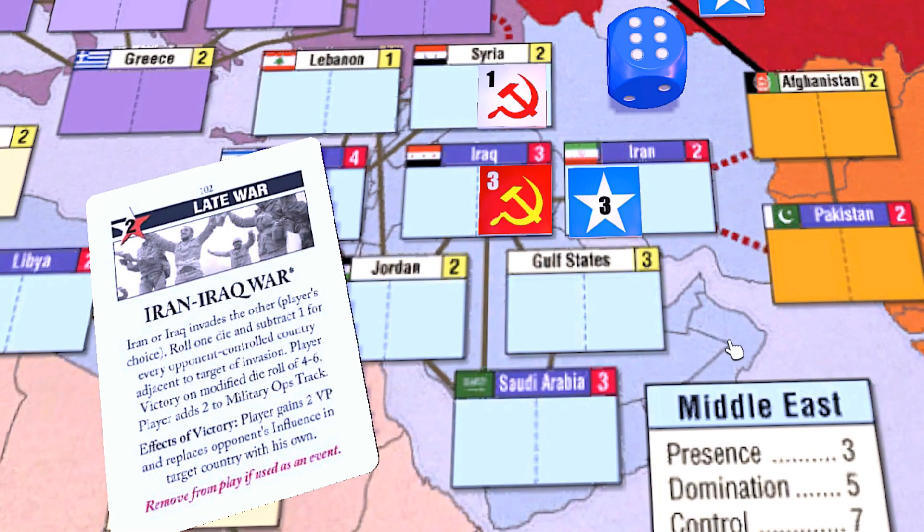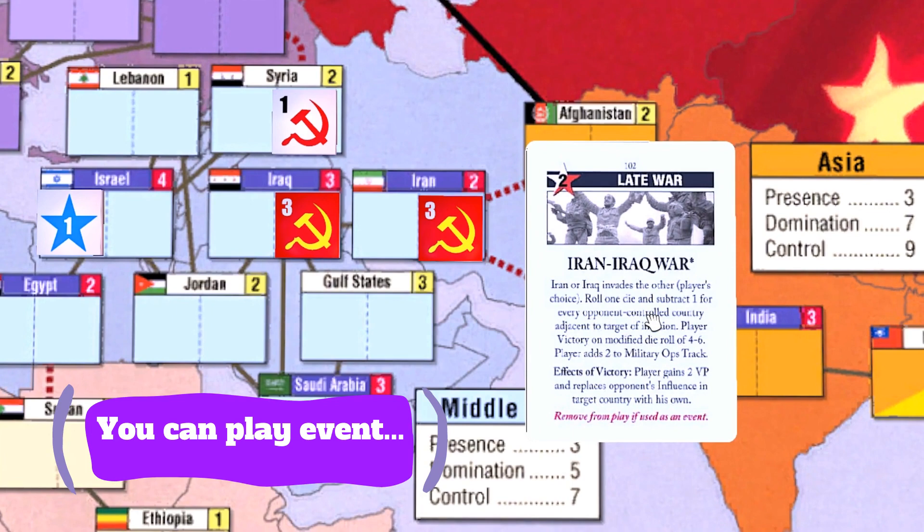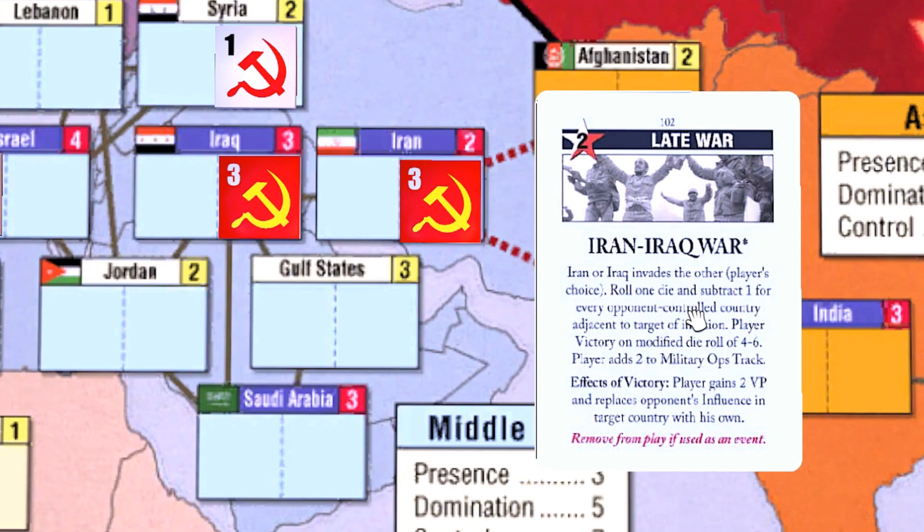If a player is victorious by getting a favorable die roll, that player gains two victory points and replaces their opponent's influence in the target country with their own. Please note that you can still trigger the event if you control both countries — this would be done to get either or both of the military ops and the victory points.